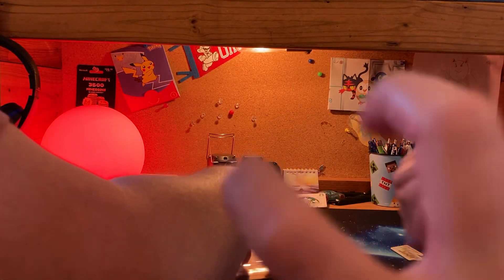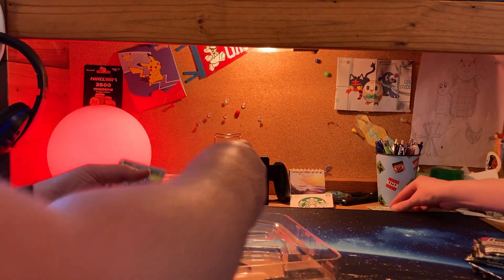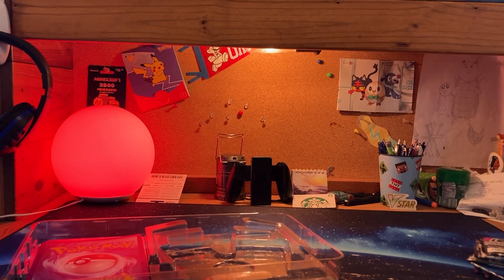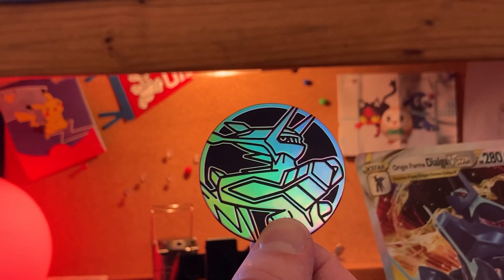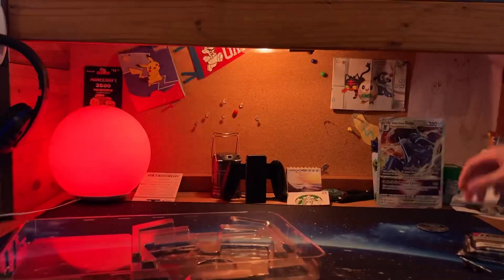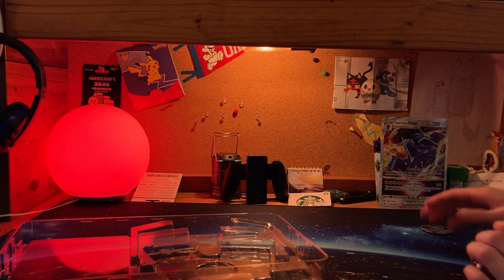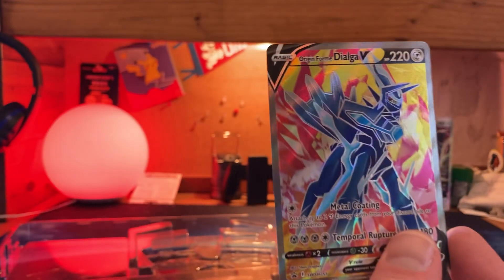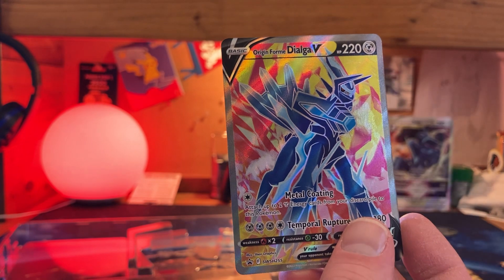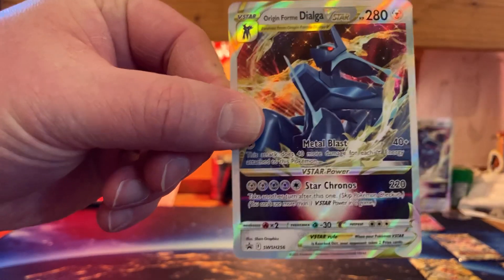It's got an Origin Form Dialga pin — we all love these pins. It also has a coin; no texture but it's cool. There's the code card, and it came with an Origin Form Dialga V and also a nice Origin Form Dialga V-Star.